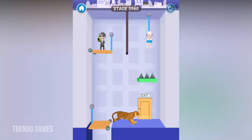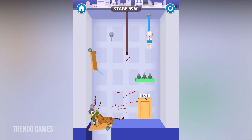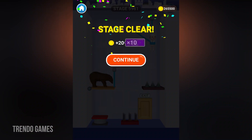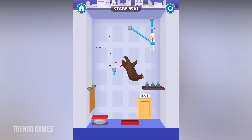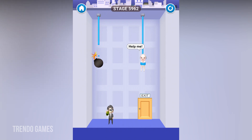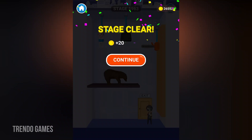Level 5959 is completed. I am going to first cut the rope of the security man, then I am going to cut the character rope. Here we have to first cut the bear rope — yes — and now the bomb rope. Now level 5957 is completed.